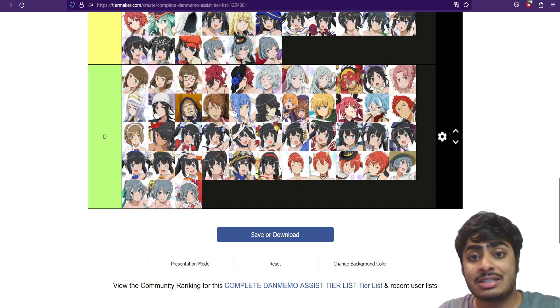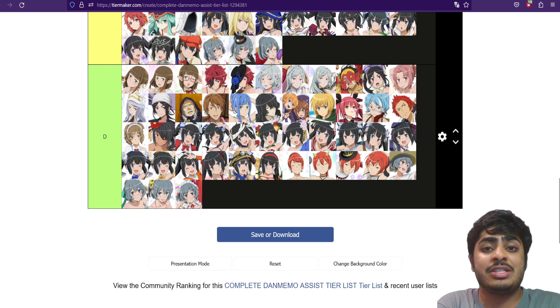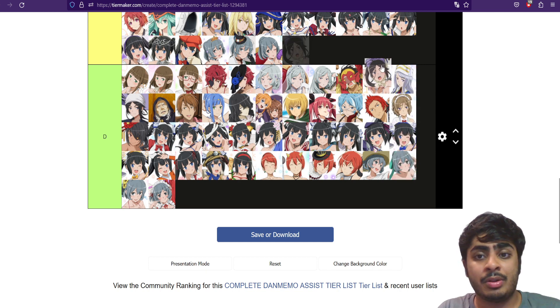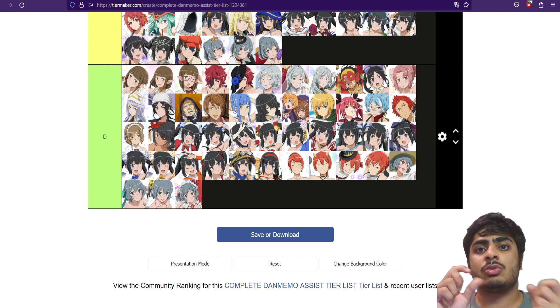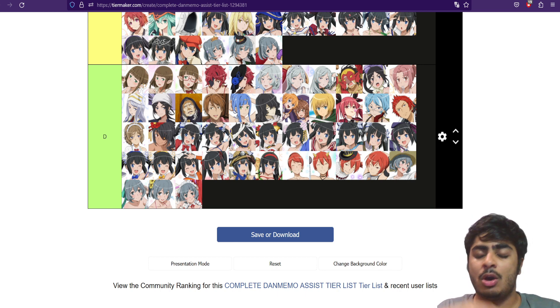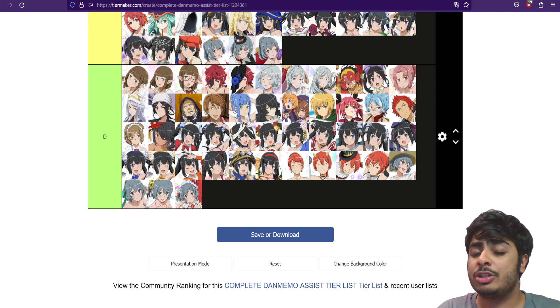I keep getting this Loki and this Hephaestus, and these two Freyas quite a bit. Some of these D-tier units, like this Hestia and this Makoto, can reduce the opponent's magic and STR — but it's only a singular debuff. Nowadays, a lot of assists have both a minus STR and minus magic debuff on the same assist, so they're just too outdated having only one.